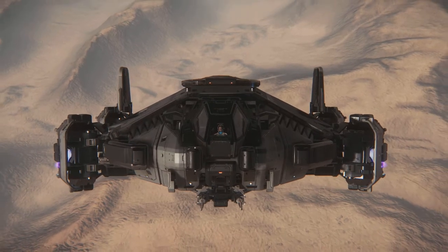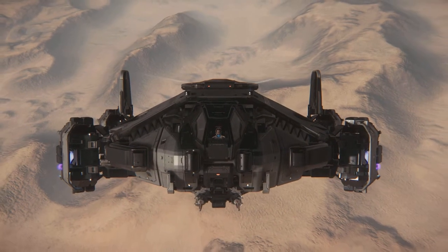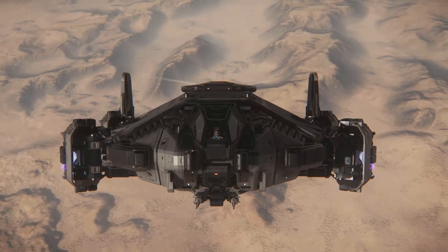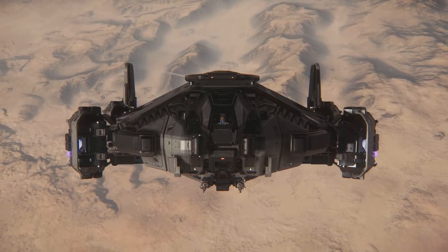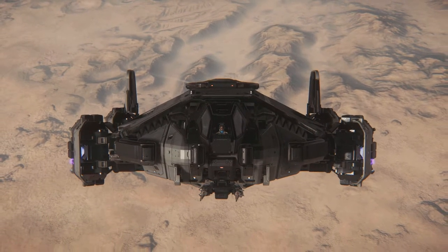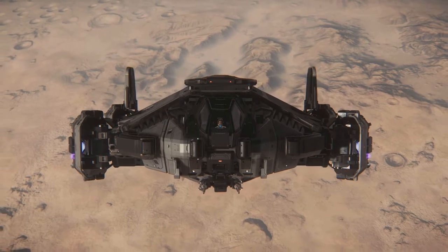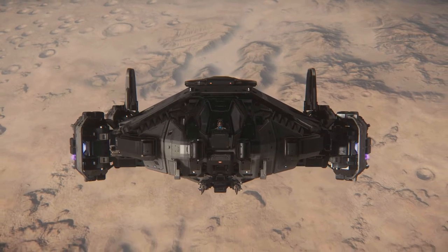When I first got into the Terrapin I was surprised by a few things about the size and some of the performance of the ship. As 3.1 has taken shape in the PTU phase, a lot of the bugs I encountered have been taken care of and the ship is pretty stable right now, other than the thruster animations being a little odd and inconsistent. These animation issues are pretty common right now, as there are a lot of ships including the Constellation line that have similar problems.